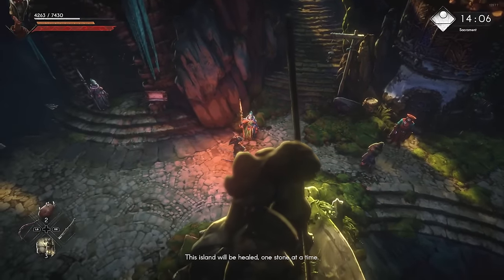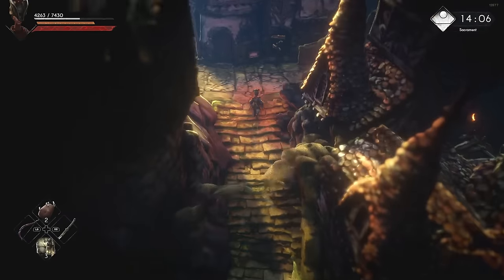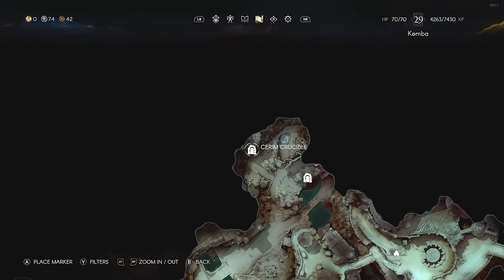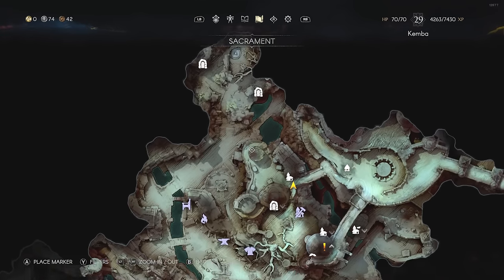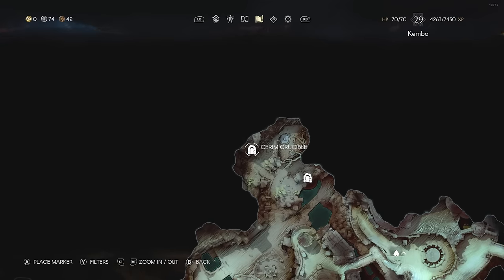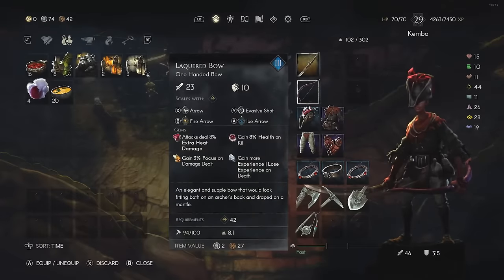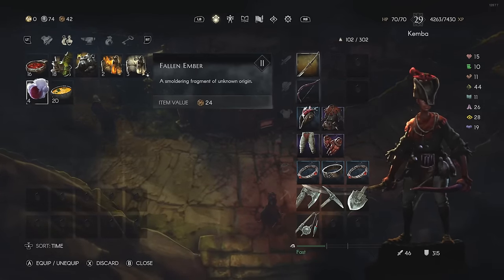So let's put this into practice. We're going to go into the crucible. To get to the crucible, you need to go to the morgue, which is on the northern side of the map in Sacrament — you'll see the Seren Crucible there. You're also going to need a Fallen Ember to enter.